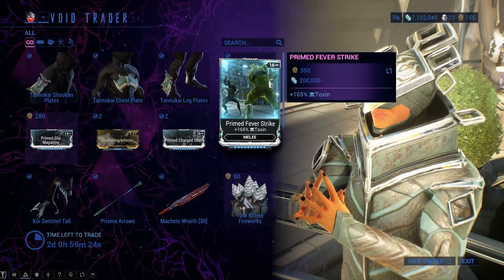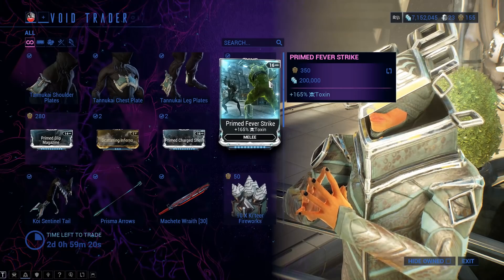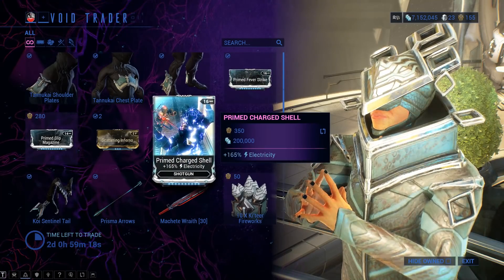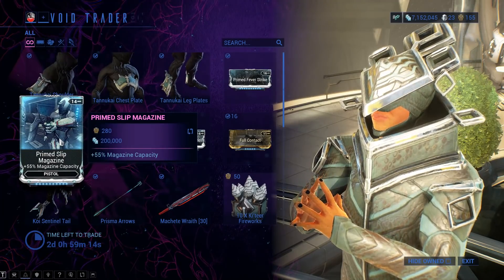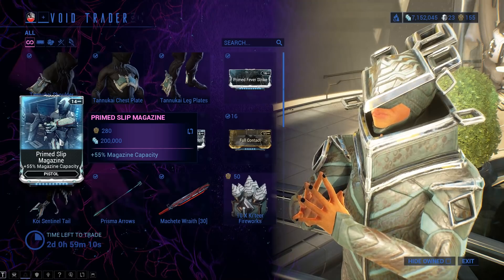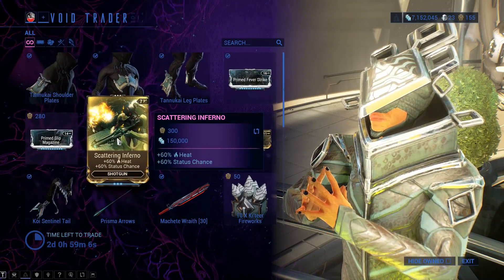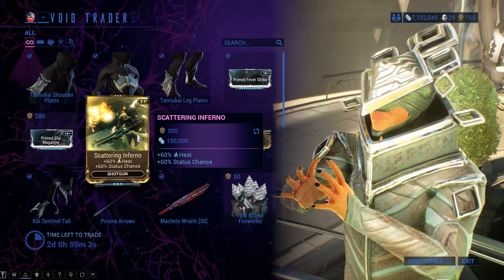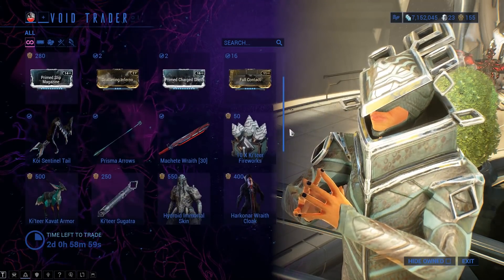For the prime mods: Prime Fever Strike — prior to on this one, it doesn't see a whole lot of use but you still need it in your arsenal. Prime Charge Shell — 100%, prior to on this one as well, pick yourself up a copy. Prime Slip Magazine — it's not like it doesn't have its uses, you can make some quirky builds with it, but prior to on this one. Scattering Inferno — no, you can farm it from spy missions. Full Contact — big no on this one.